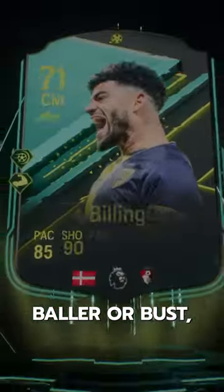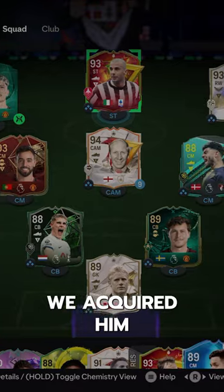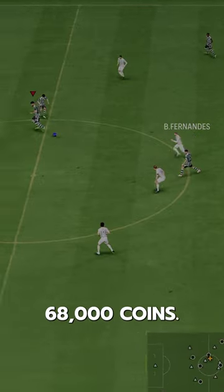Welcome to Baller or Bust, where we test FIFA cards so you don't have to. We've got Moments Billing — we acquired him via SBC for 68,000 coins.